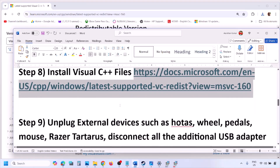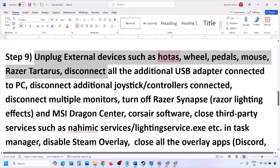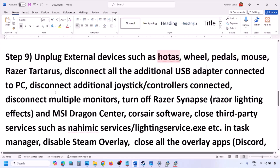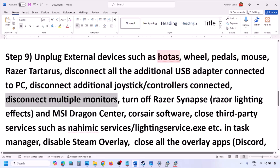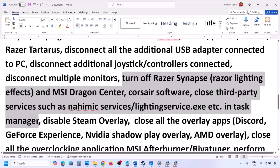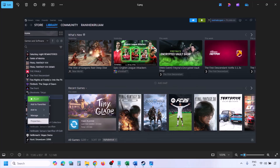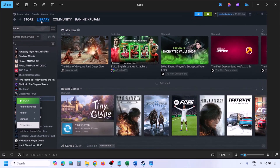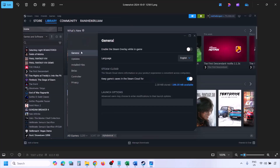The next step is to unplug all external devices you are not using — HOTAS, wheels, pedals, USB adapters, dongles, extra controllers. Also try launching the game on a single monitor. Close any third-party services or applications running. To disable the Steam overlay, go to Steam, Library, right-click on the game, select Properties, go to the General tab, and turn off Enable the Steam Overlay While In-Game.